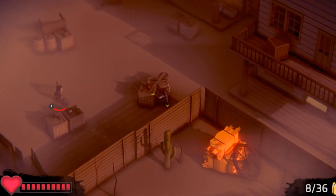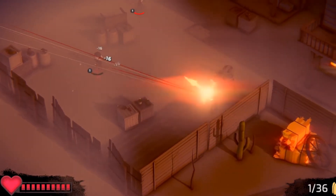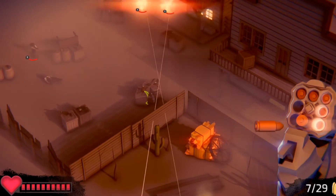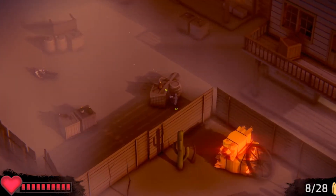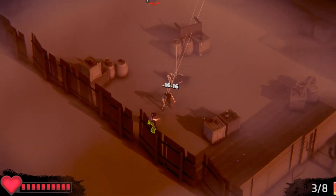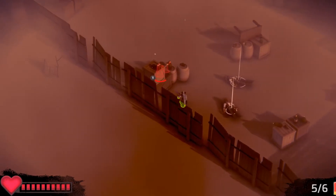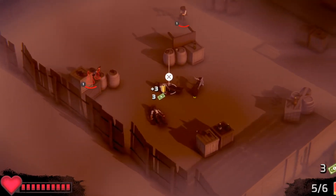The thing that caught my attention — and I'm sure will catch yours too — is the reload mechanic. A visual of the gun appears in the bottom right and the bullets slot in. It just looks so good. And one thing that isn't immediately apparent is that you actually have to tap a button for each bullet to go in. So reloading is a mini-game in itself.